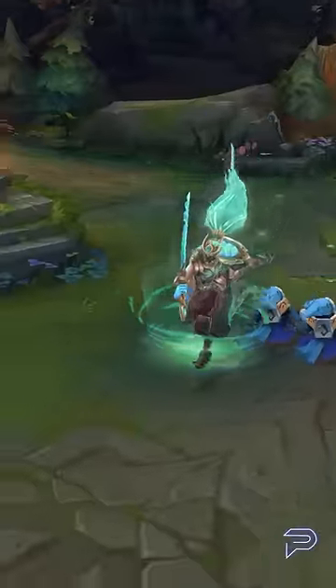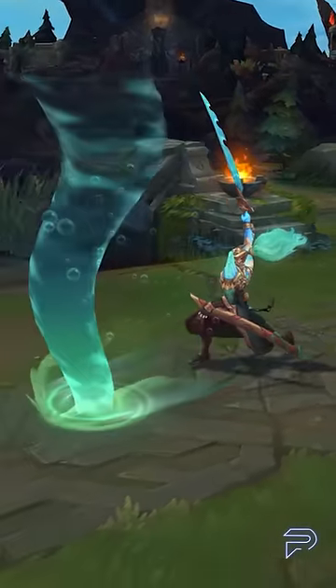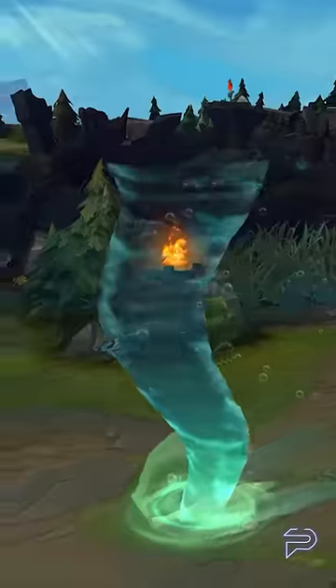Next up we have Sea Dog Yasuo, which is still a fairly new skin. Its tornado sends a very thin spinning projectile that is extremely hard to see. You'll often hit enemies that you didn't think you would.